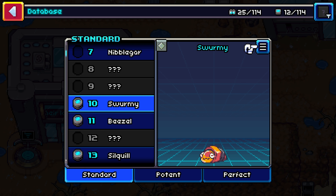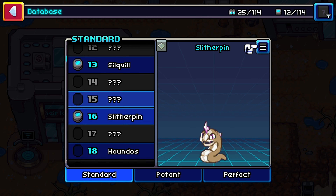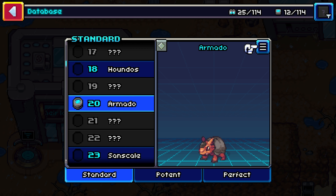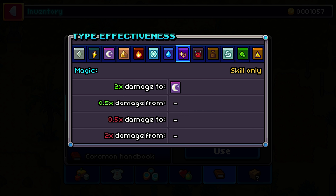Overall, there are about 120 creatures, each of which is either a normal, fire, ice, water, electric, ghost, or sand type. In addition to that, there are six skill types that only appear in the form of moves. So, for example, you can have a ghost type with ghost, foul, and magic skills.